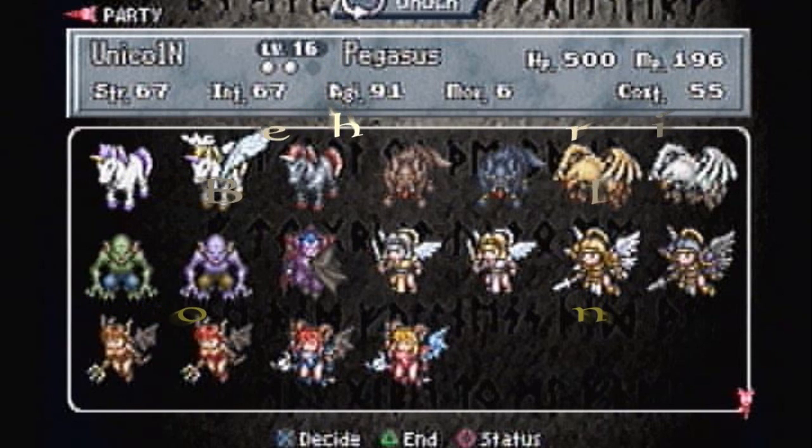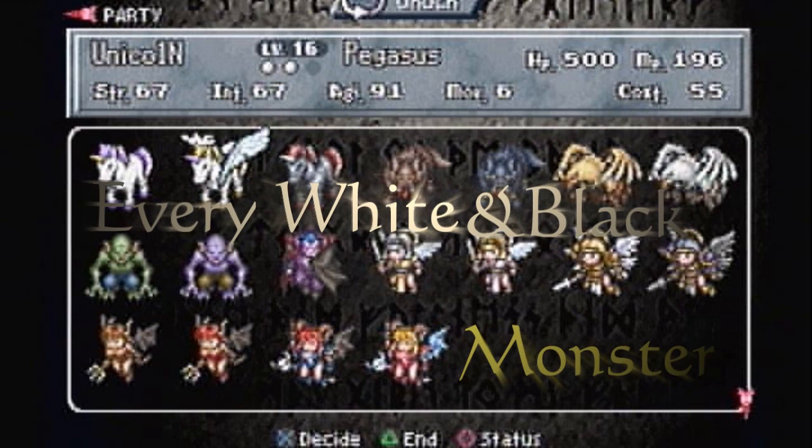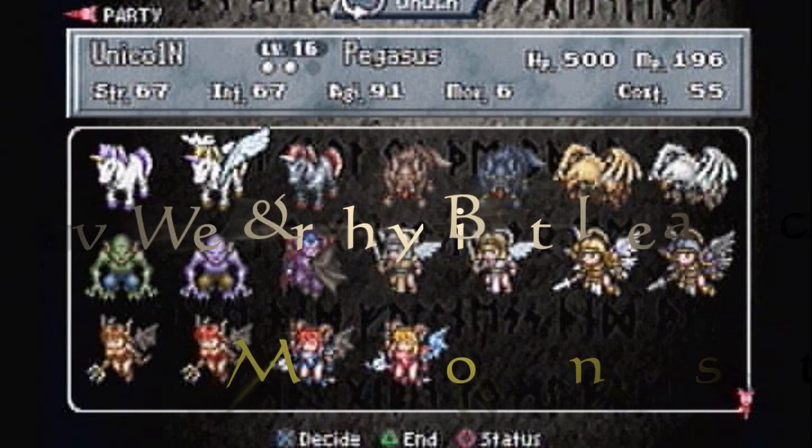Welcome back, Brigandine Enthusiasts. This is Double77Trigger here, and you are watching my Leveling Tactics video for every white and black monster. I was going to entitle it Supernatural, but there are unicorns, pegasus, and nightmares in here, so I did not.